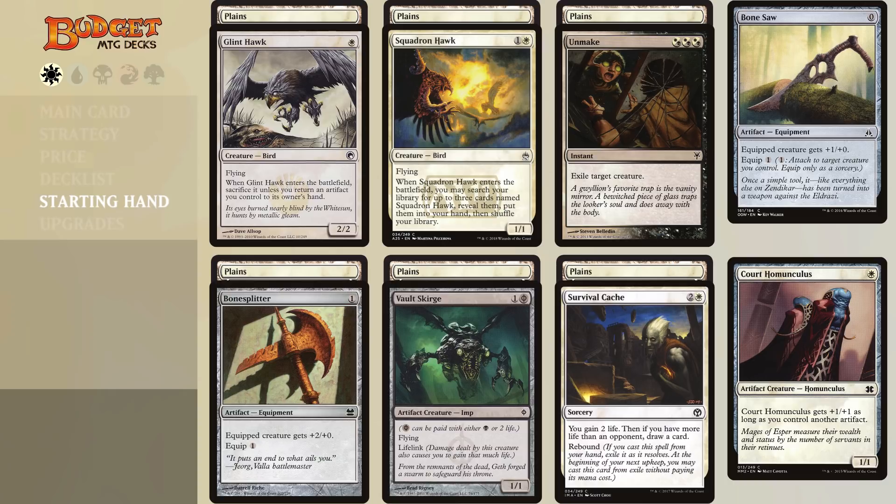The second hand has three Plains, a Court Homunculus, a Bonesplitter, a Vault Scourge, and a Survival Cache. It's a matter of whether you want to attack in the air or over land. If you can attack over land, run out Court Homunculus, which is a bit stronger than Vault Scourge. But Vault Scourge has evasion and lifelink, so if you're dealing with a very aggressive deck, Vault Scourge might be the better play. Either way you have options and then Survival Cache to start refilling your hand.